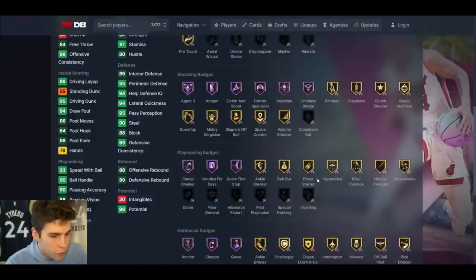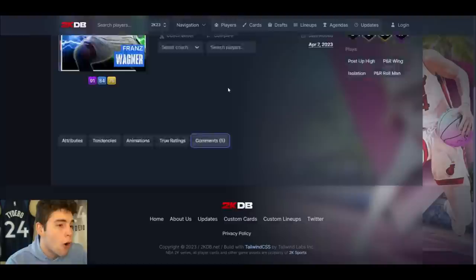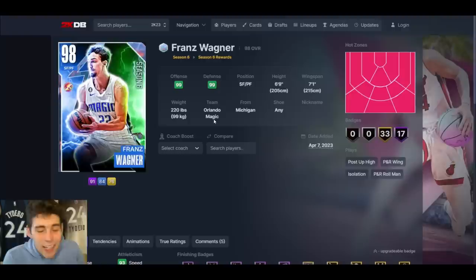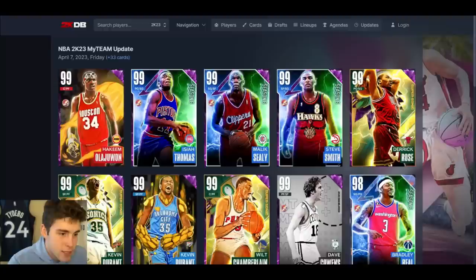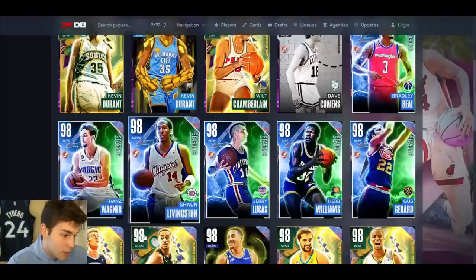Franz Wagner — y'all know I love Franz in MyTeam. 94 3-ball, good driving dunk, good 2-ball and ball handling, good speed, lateral quickness is good. Finishing and shooting are good, playmaking good enough, defensively solid. I was hoping for the Franz Wagner base on Very Quick — we got it! Normal leaner, MJ dribble style. I like Franz Wagner. Between Shaun Livingston and Franz Wagner — both really, really good.